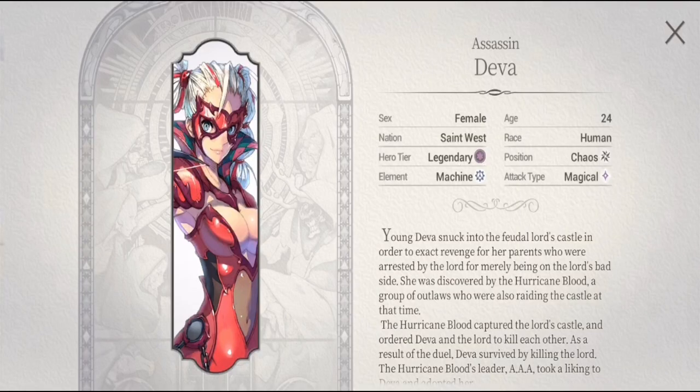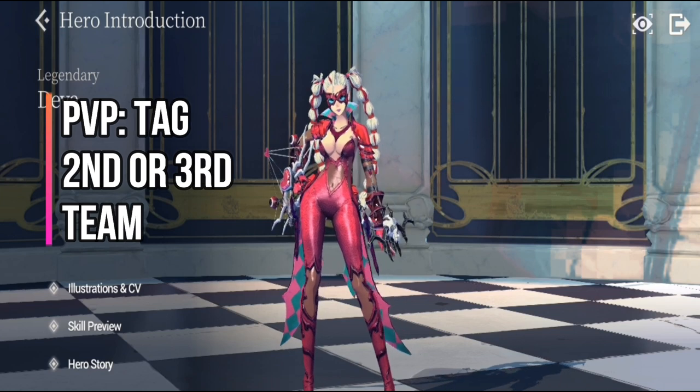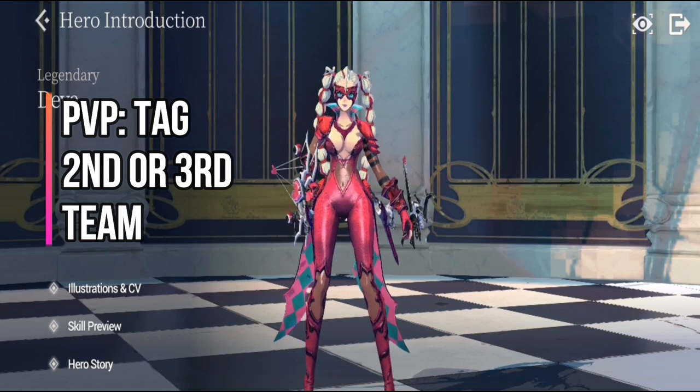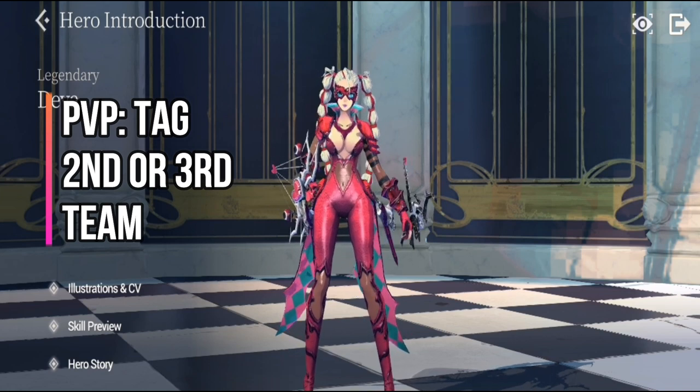Deva is a machine character from the nation of Saint West. She is attack type and magical — at first she may seem physical but she brings versatility as a magical attack type. She is viable for PvP but only for PvP tag, since most of the meta in PvP revolves around battery and high-damage AOE dealers.